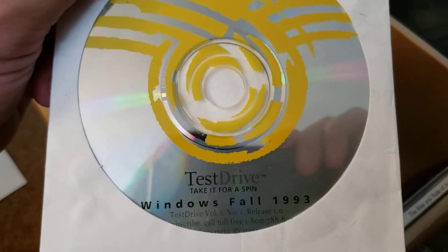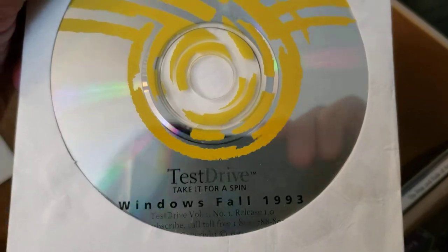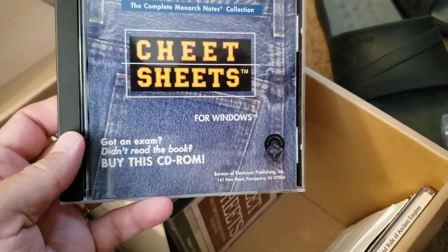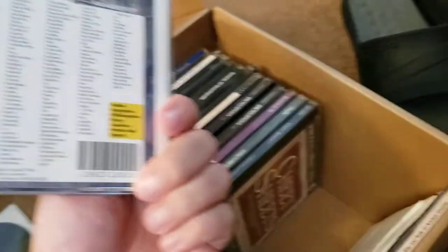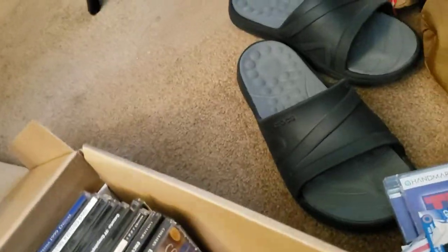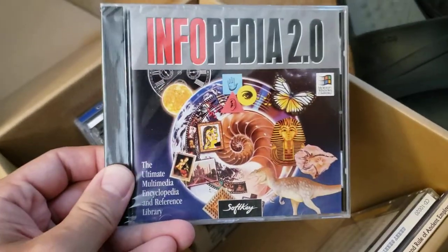Test Drive — Windows, Fall 1993. Is this the original Test Drive? Wow. Cheat Sheets — got an exam, didn't read the book, buy the CD-ROM. Pre-Wikipedia. And there's another one. Infopedia 2.0 — he liked his encyclopedias.